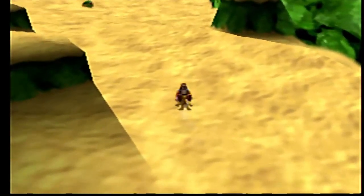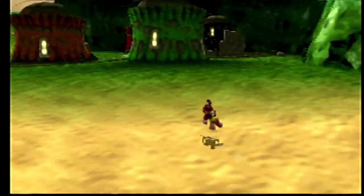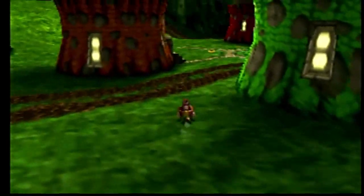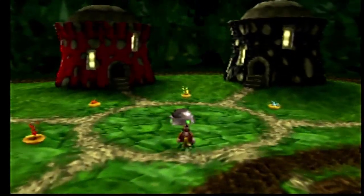Yes sir, it's the fabled Banjo-Kazooie Ice Key. I wonder what it opens. That's right, and to figure out what it opens — a good reason as to why I should have gotten this earlier — we gotta go back to Glitter Gulch Mine. I'll see you guys there.